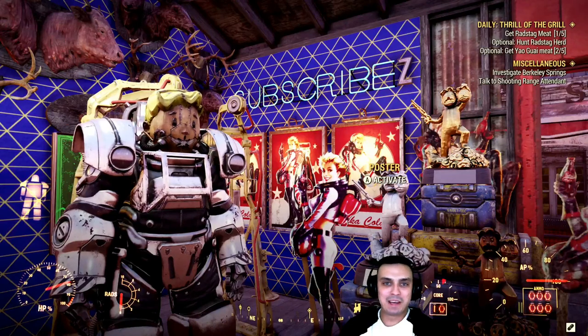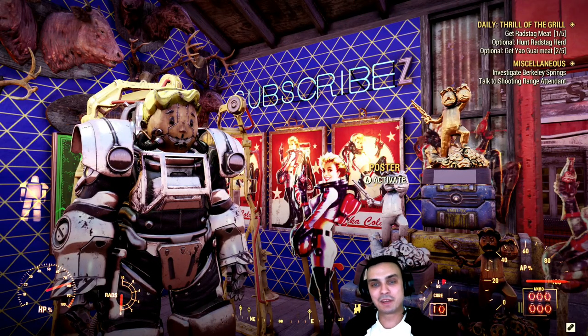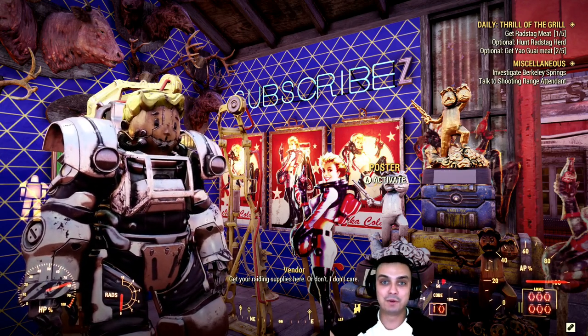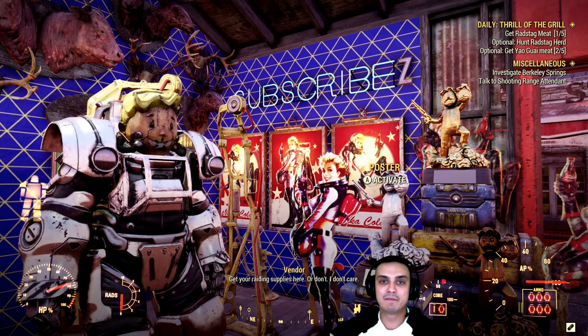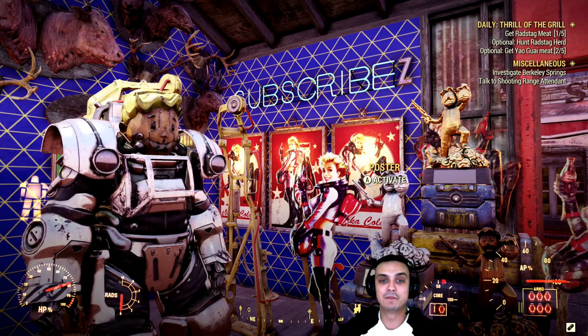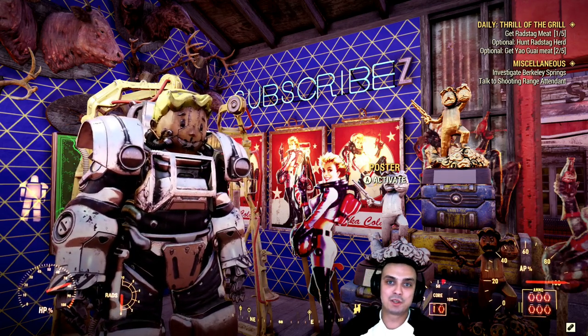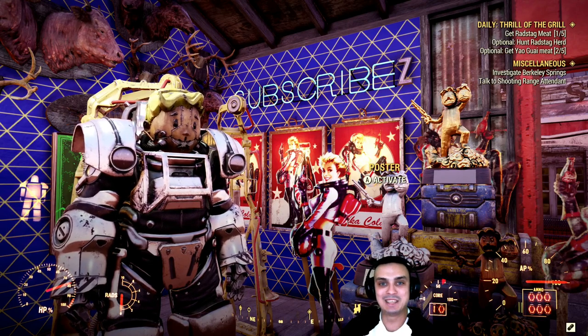Hey, what's up Z Clan and everybody else, how you doing? I hope you all doing good. Welcome to my Fallout 76 daily notification video where I cover the Atomic Shop items that are new for today. We have three items, plus I covered yesterday's as well that I missed out on because I didn't do the video. We're also going to take a look at the daily challenges, plus I'm going to show you how to do them if I know how to. Let's stop wasting time and jump right into it.